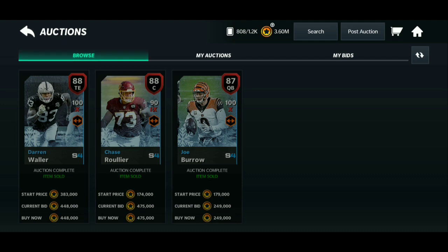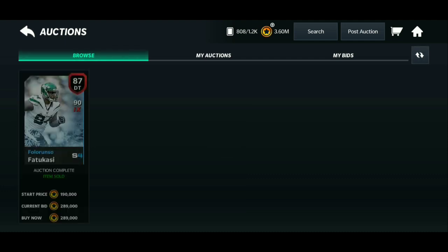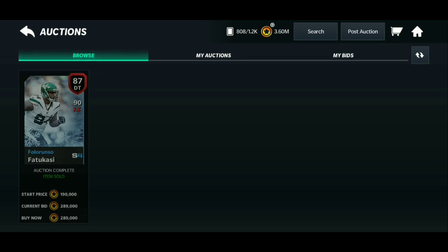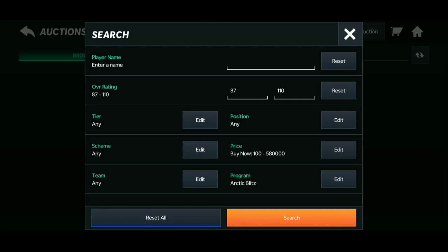Even if these 87s drop in price by 100k or 200k, you're still making at least 400k profit since you spent nothing — you're just putting in program stamina. This filter is really competitive, but if you sit on it and spam it you can probably get one of these 87s for around 280k or lower, then flip it on the auction house for 580k or more. Take advantage now because these cards will decrease in price over time.